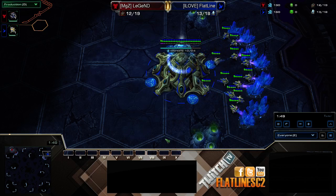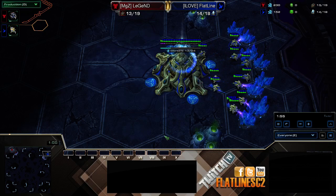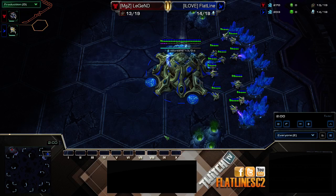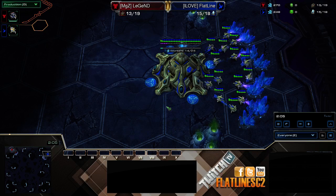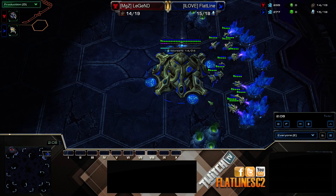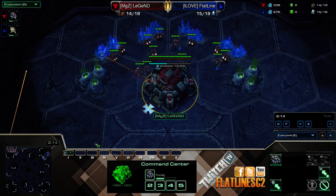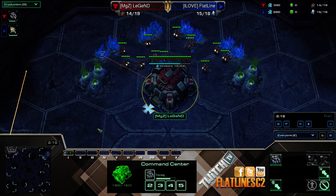I wanted a build that seems pretty flawless from the get-go — 100% reactionary. If I scout this, then this is how I should react, and it allows me to defend the mech timing push they do against you. So in this game, my opponent is going to be Legend. He's the Red Terran and he's pretty well known for doing mech in PvT.